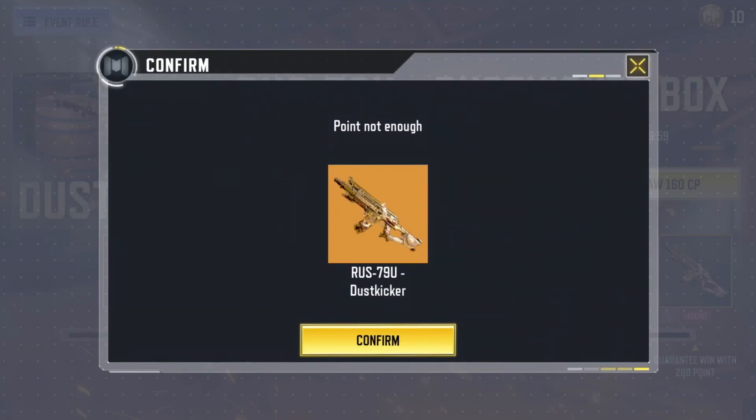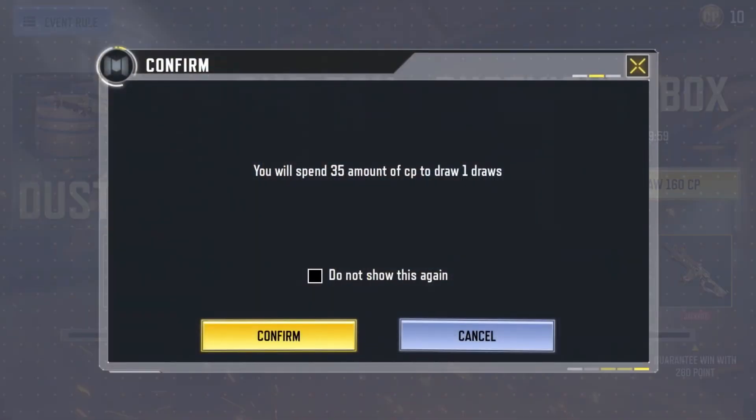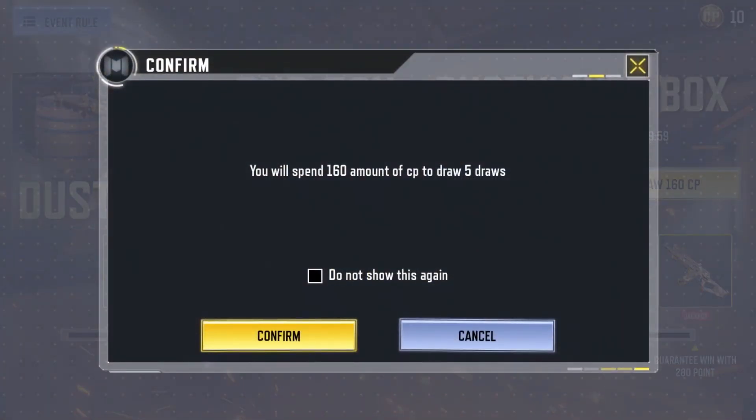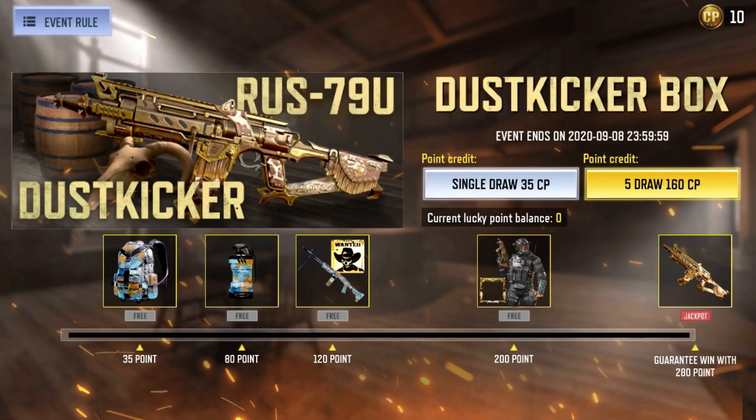A single draw will cost you 35 CP, while five draws will cost you 160 CP. I'm sorry guys, I don't have enough CP at the moment to try this event and show you how it works, but the event ends on September 8, 2020, so I still have a lot of time to try it.